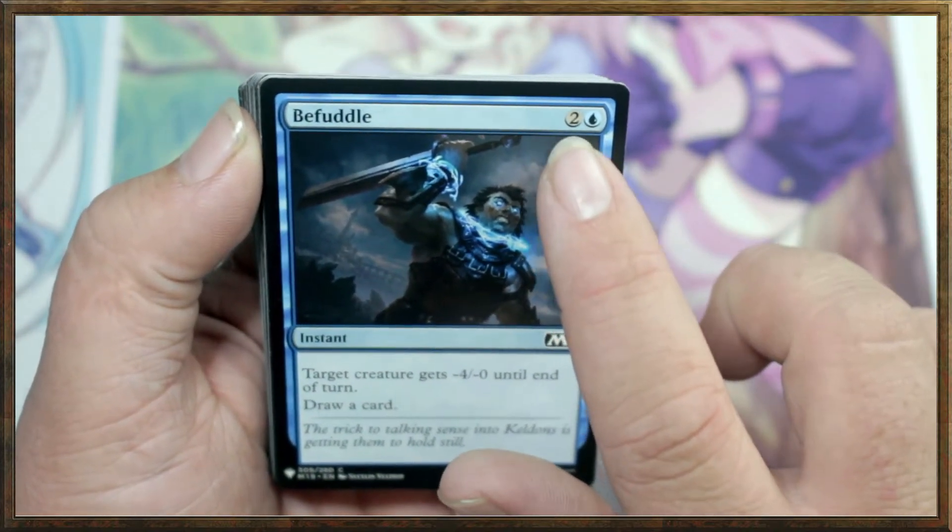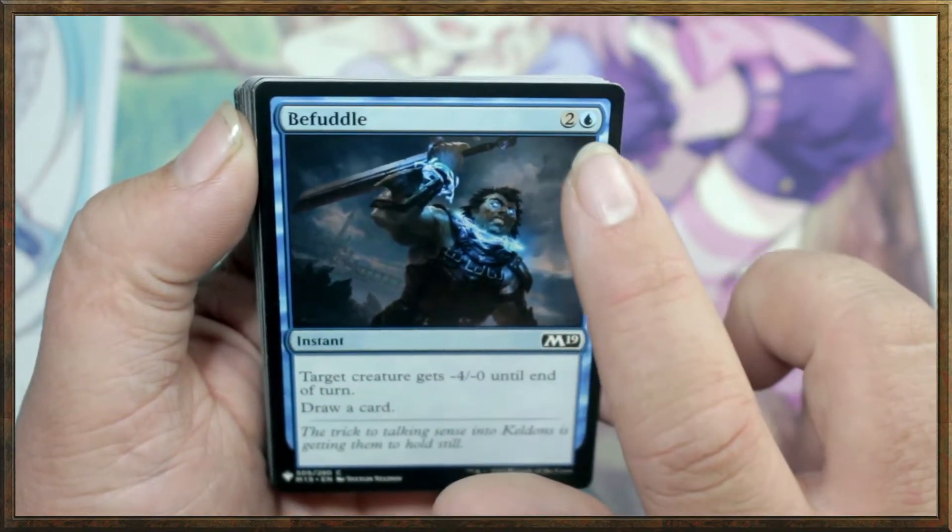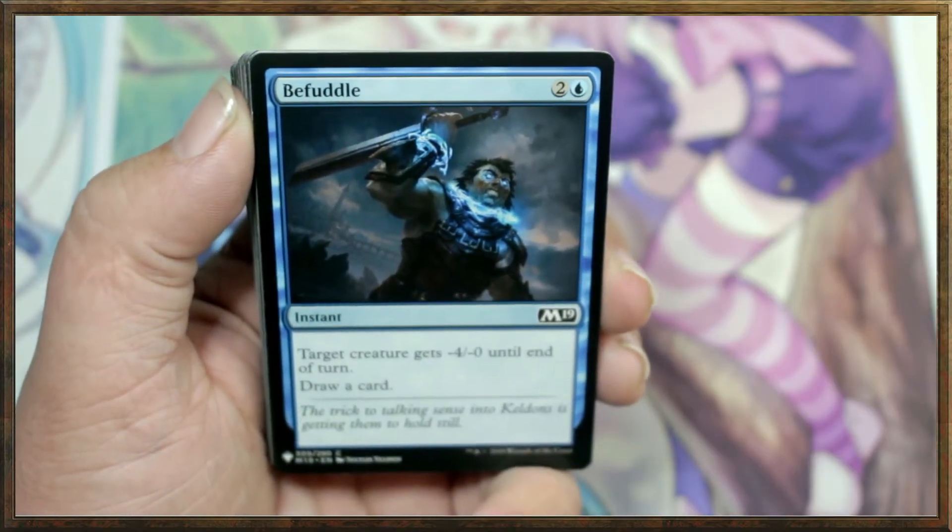This is a 3 drop, meaning it takes 2 generic mana — which can be paid with any color — and then 1 blue mana. This is all blue, so it'll obviously play every card in the deck.